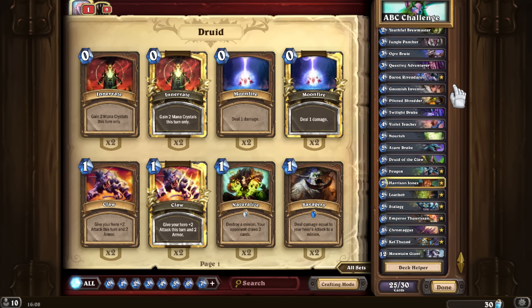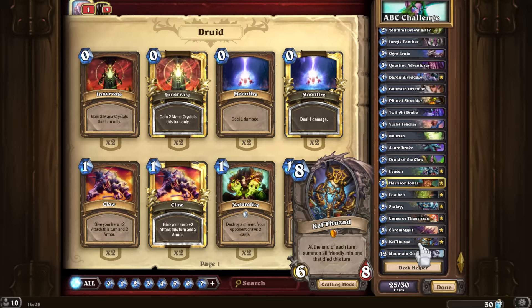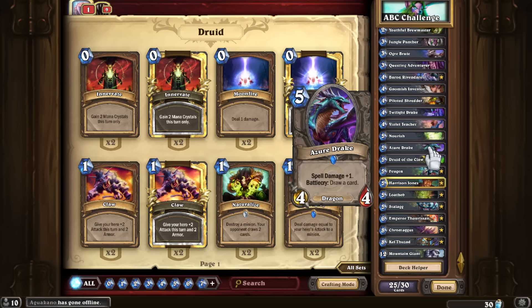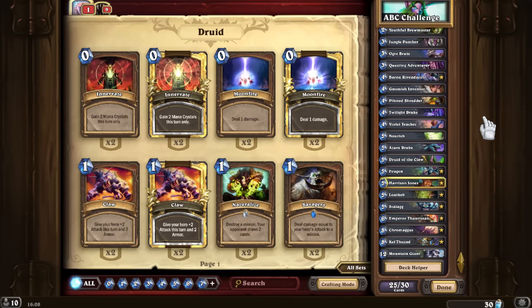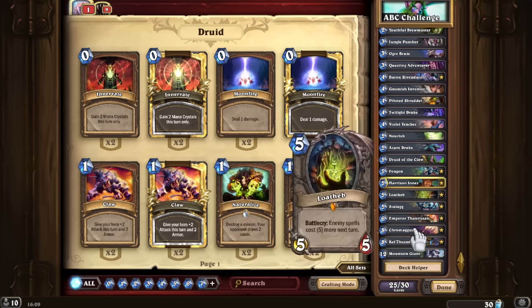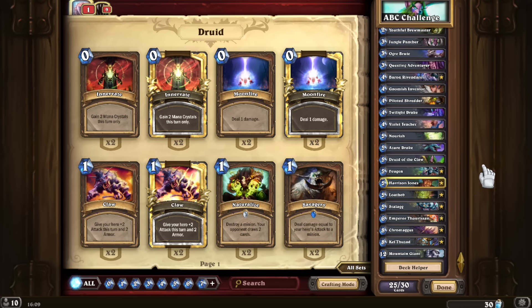For K, I had a pretty tough pick — I picked Kel'Thuzad over Keeper of the Grove. I could have also gone with Kirin Tor Mage or Knife Juggler, but I decided to go with Kel'Thuzad because it allows deathrattle synergy with Piloted Shredder, for example, or in a future turn. It's a good card in general and one of my favorite things to pull off — it just makes your opponents concede right away.